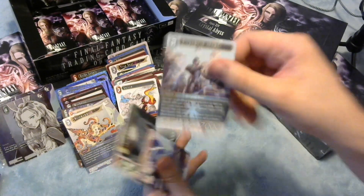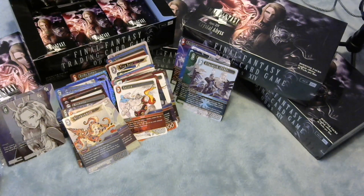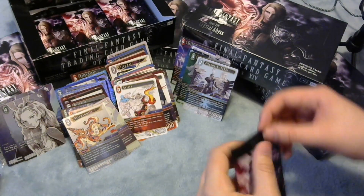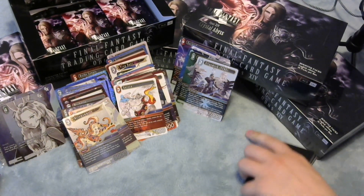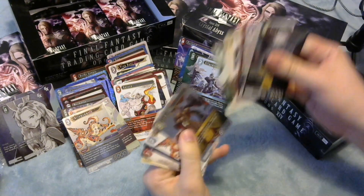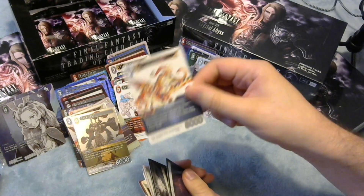Foil Octomammoth - not bad. And another Gilgamesh FFBE. One of these days I'll find a deck I really like with it. It feels difficult to meet the seven elements requirement and the play-enough-ice-cards requirement. Like a lot of Rainbow decks, it's probably going to turn into an Earth Wind shell or something.